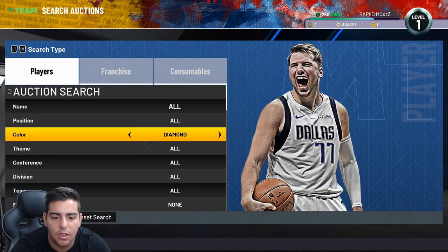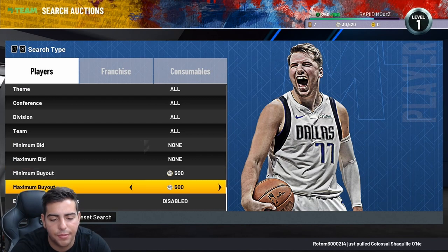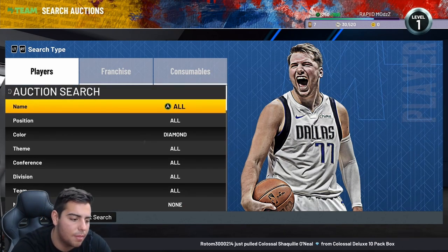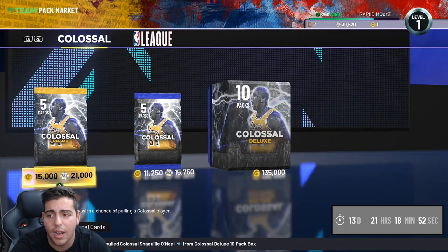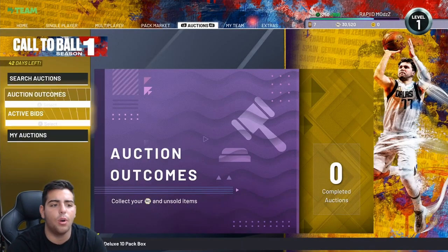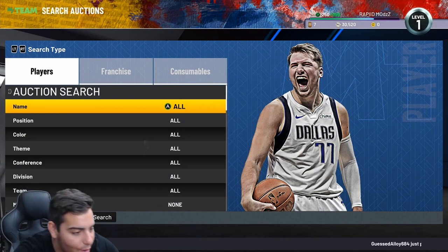The auction house is easy — you just literally go maximum buyout or minimum buyout. That is how you use the auction house and how you get started with it. If you guys need MT or have any other questions, hit me up on Instagram or Twitter. Hope you guys enjoyed — peace.